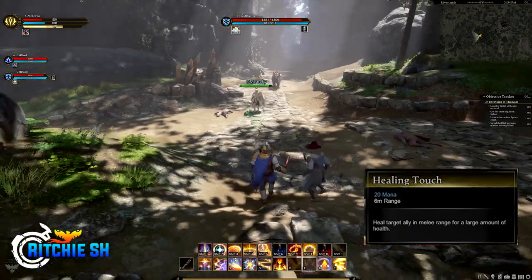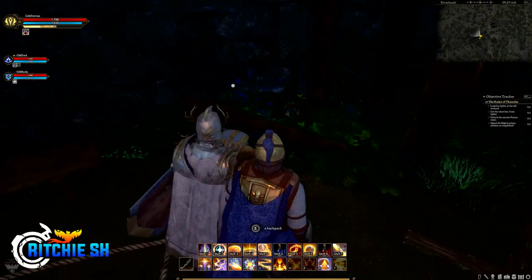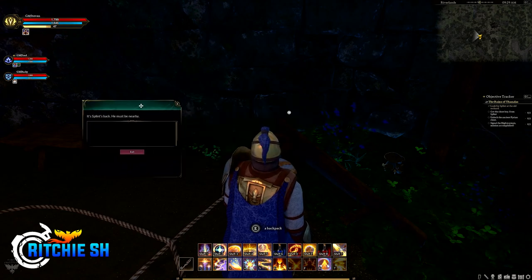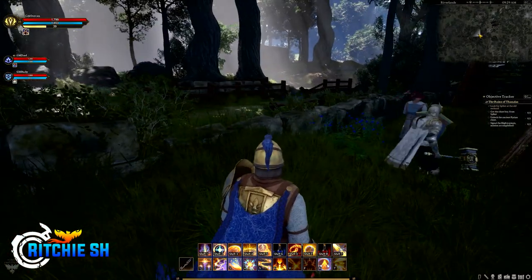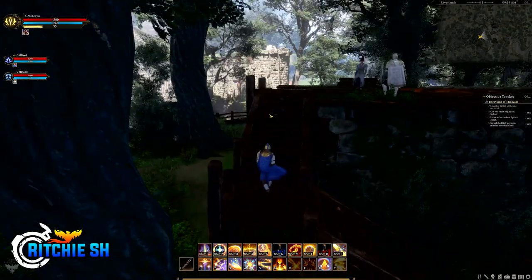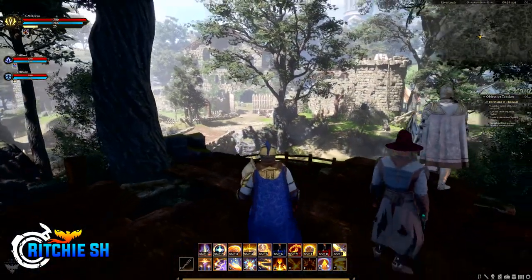Overall, the Cleric shows massive improvements since its November stream, both visually and mechanically. While there are still things to be tweaked — such as mana usage — I really enjoy how Intrepid is trying to get the Cleric moving around on the battlefield and making position matter with melee range and long-range heals. This could really help keep healers engaged so you aren't just standing in the same spot and moving out of the way for boss mechanics. As a healer, you're going to be jumping around boss mechanics and repositioning to get within melee range or backing off to cast at range depending on the situation. A lot of MMOs just tend to forget this, so it's great to see.